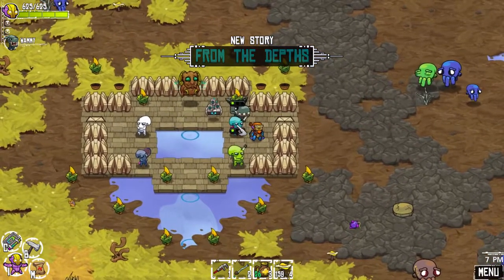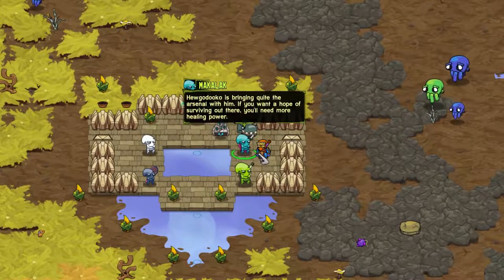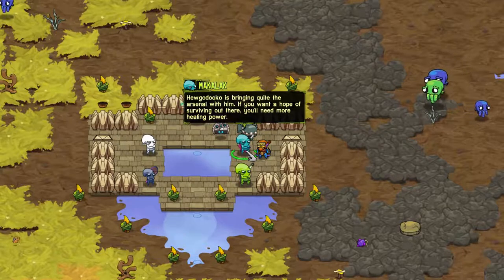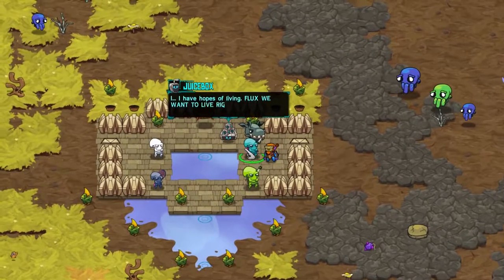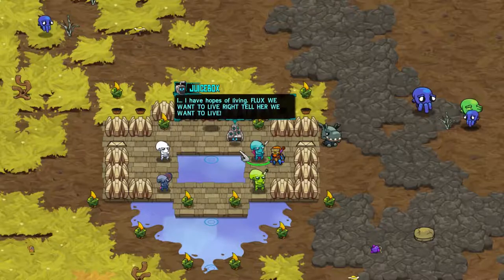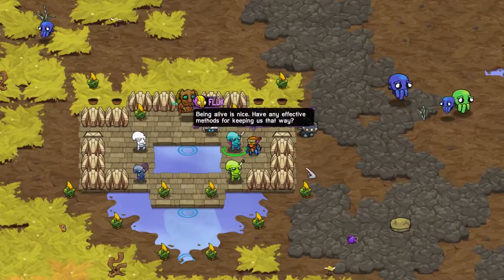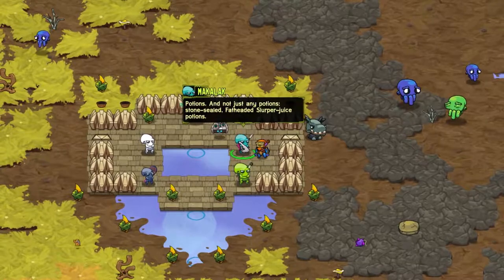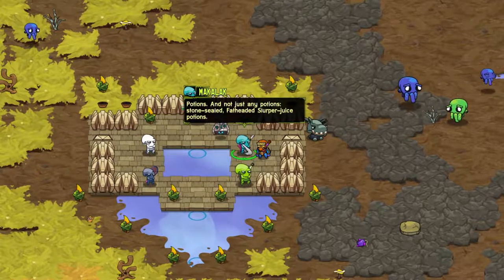Stealthy mission. Makalak - Hugo Duco is bringing quite the arsenal with him. If you want hope of surviving out there, you'll need more healing power. I have hopes of living. Flux, we want to live! Being alive is nice. Having any effective methods for keeping us that way? Potions. And not just any potions - stone-sealed, fat-headed slurper juice potions. Fatheads restore a lot of health on their own, even more than the health pots I've been chugging.